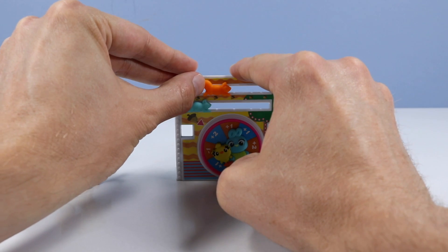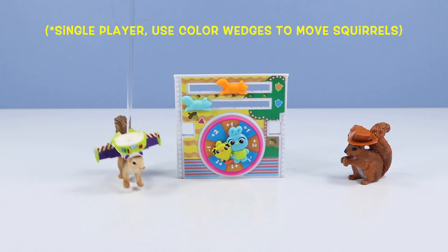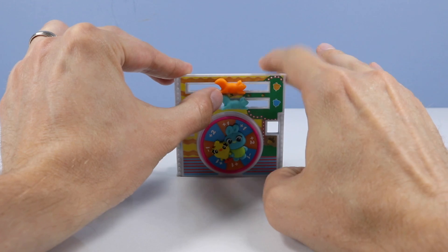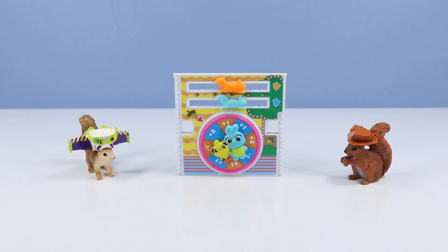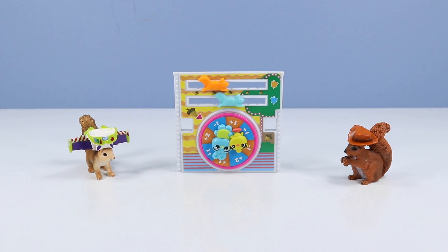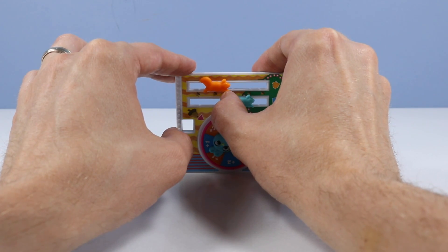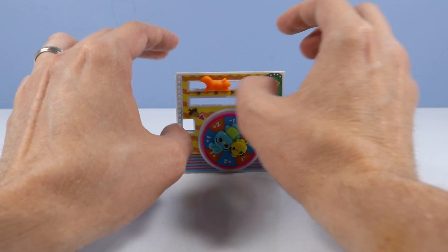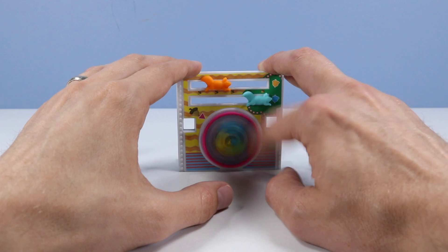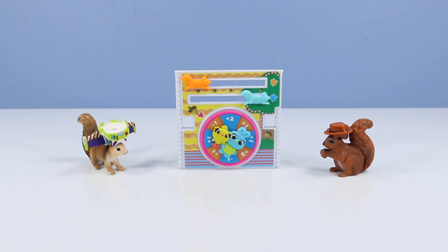Landry gives it a try — two acorns for Landry too. My spin — negative one acorn, can't believe this. Barry tries and gets two acorns. The winner moves two spaces. The loser spins again and goes back to the start. Still a very entertaining game though — the greatest moment of my Happy Meal reviewing life.